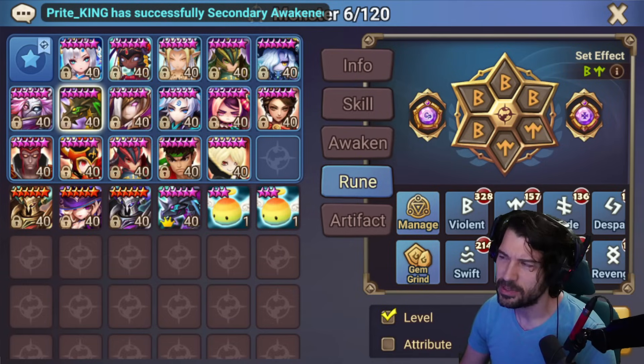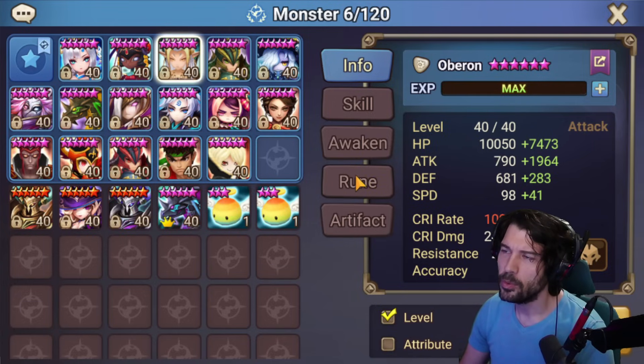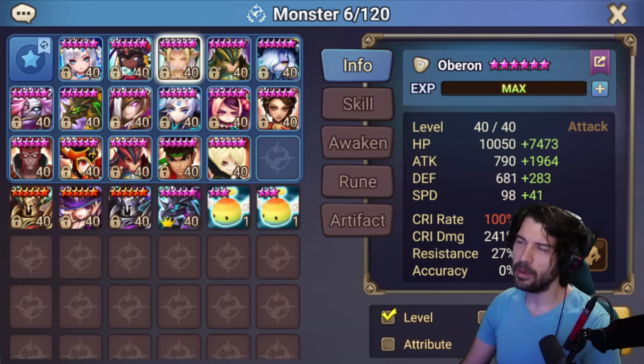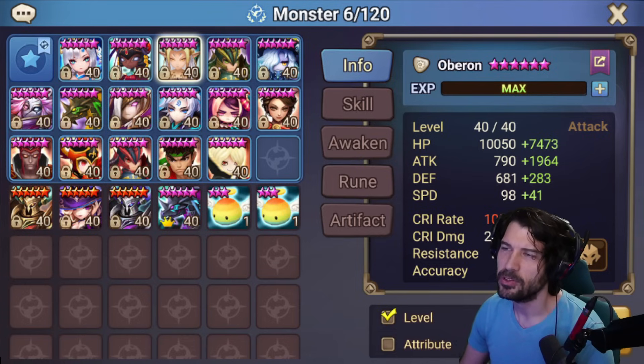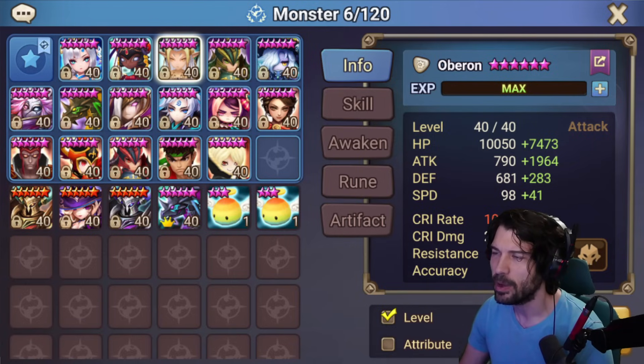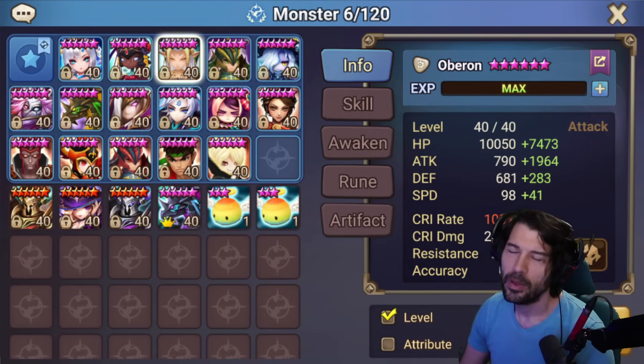Oberon is on Rage Will. A lot of people put him on Nim Will, but I think it's better to be able to one-shot things rather than use the Nim tech, especially when running this kind of combo team. Theoretically this setup will do around 43,000 damage, which will kill a pretty good amount of units.